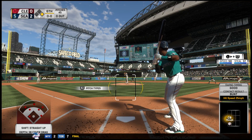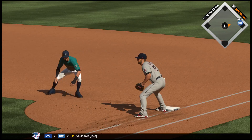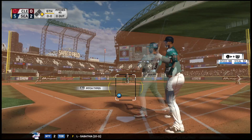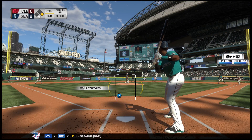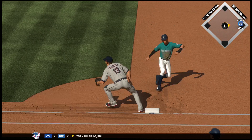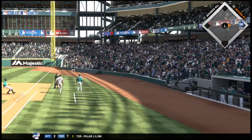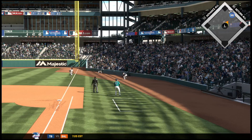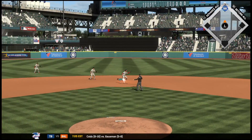Dee Gordon, leadoff man on base, and we'll see what they have in mind strategy-wise here. He has to dive, but he's back in easily. Another look to first. Throw is up the line as it gets away, and he will scurry back to first as he'll think twice about trying to move up.